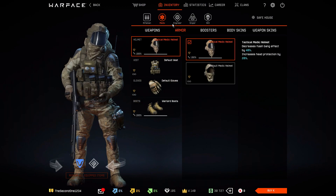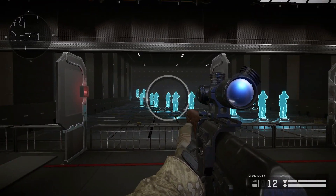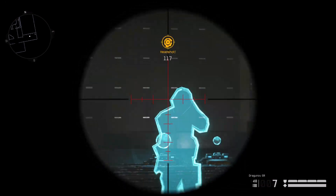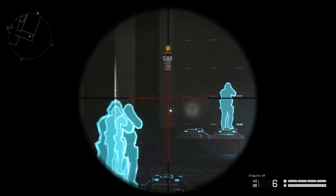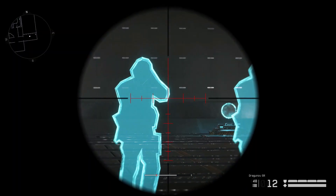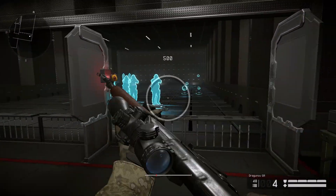I decided to try playing a little bit in the safe house to see how it goes. There is no lag in the game itself, but there is a lag between the keyboard and the mouse — and that's a big problem. Just think for a second: you have an enemy, you aim at this enemy and then you shoot. On a normal PC you shoot it, you kill it or you damage it.